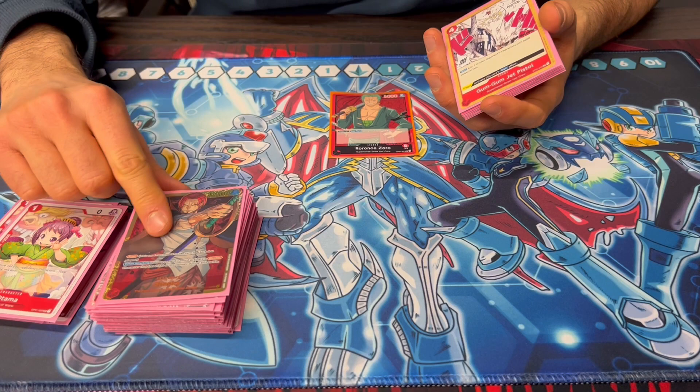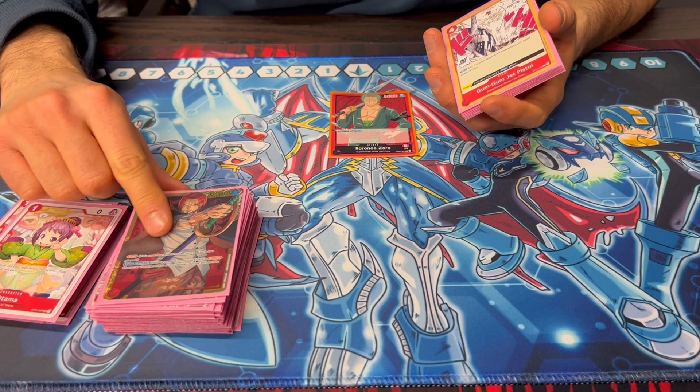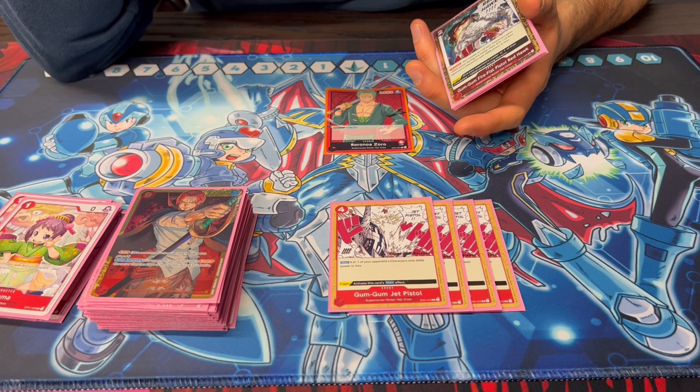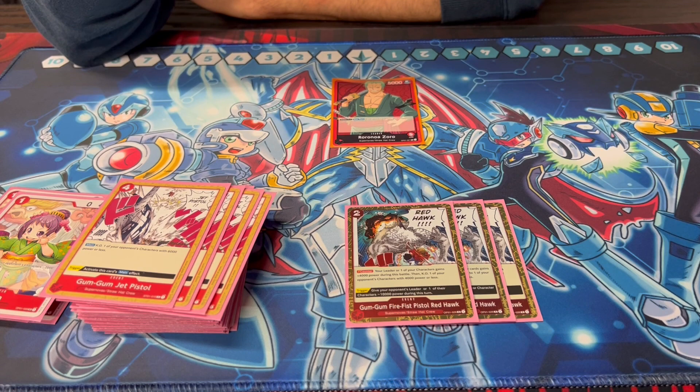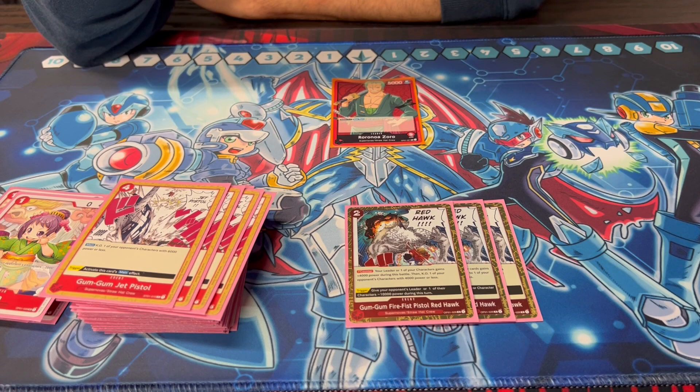Definitely play the mandatory four Jet Pistol. Round one against Law, every time they played Law I used all four Jet Pistols - two for Law and two for Robin. It was just so gross. And then the Red Hawk - this is really good, especially because sometimes people forget about it. Not every Zoro list plays it, but it's definitely a solid card. I would have actually died the last round if this wasn't the last card in life to stop the last one from Kid. So it comes up.